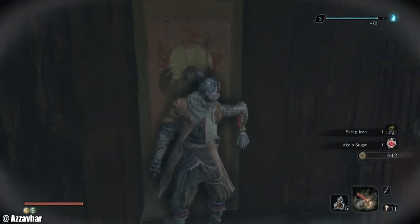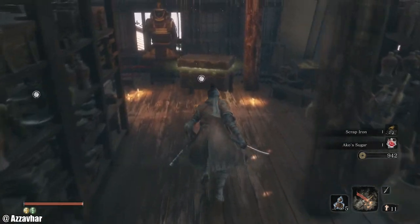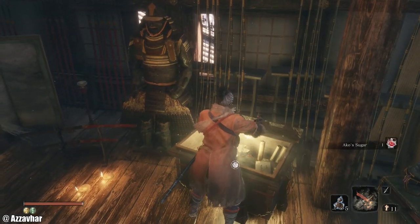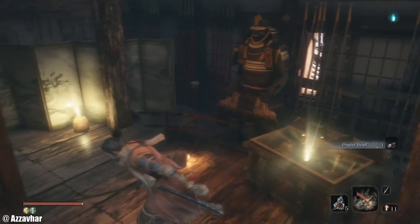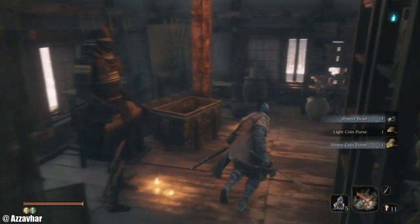Make sure to pick up those items. We're going to head through this secret door here — a couple of things we can grab in here. Make sure to grab this: we've got some prayer beads, so we now have four out of four prayer beads. We can increase our health, which is always good. Get the coin purses from the back there.